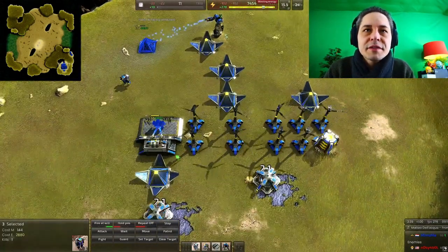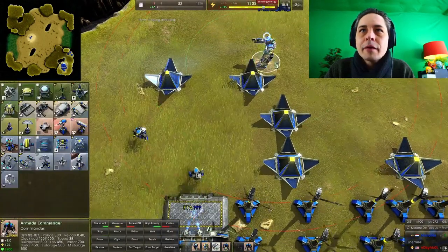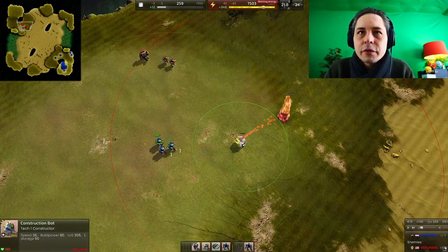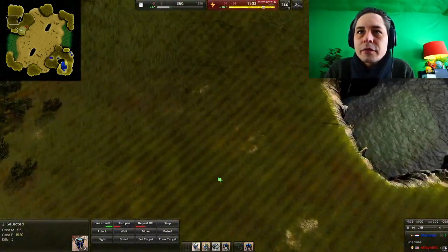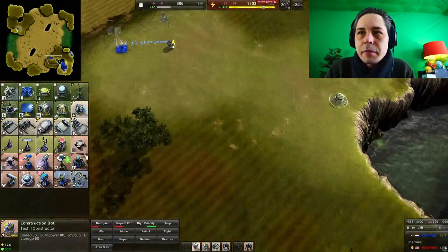We're making some units. Power — we have no metal. We have enough power, so that's good. Metal we need. I'm harassing a little bit his worker. This is a worker for turrets we need to kill. Get a little bit of micro — shift micro around the corners and kill those metal thingies. They are very important to kill; that's his economy.